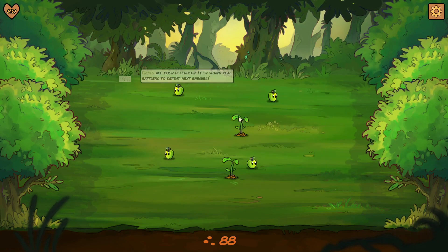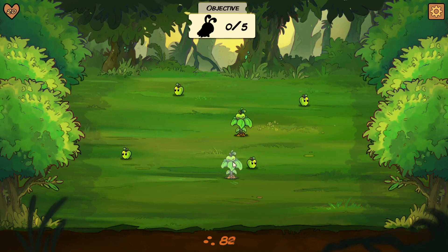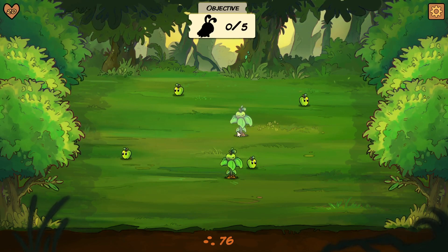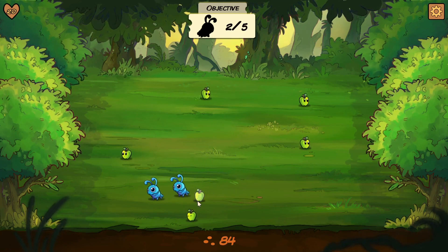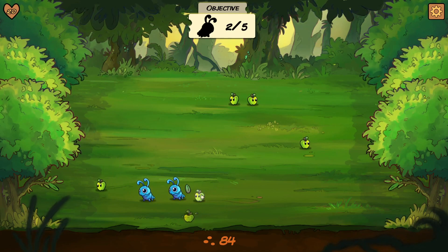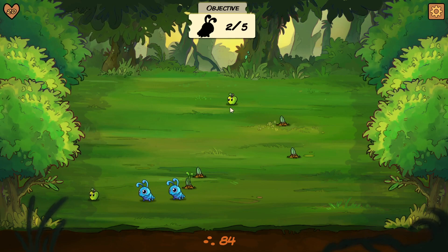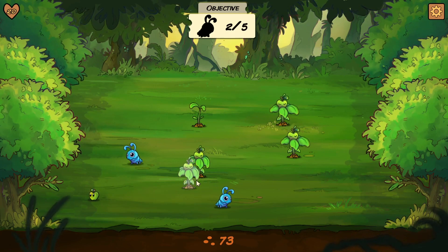Let's spawn some real battlers. We need to spawn five caterpillars now. So we got two — those are little caterpillars. They'll go around eating the fruits. We need to spawn more. There we go. Oh, I probably did too many, so three will be fine.